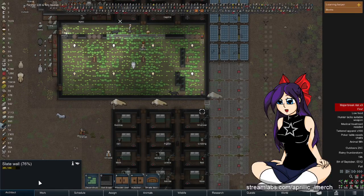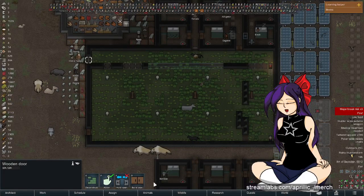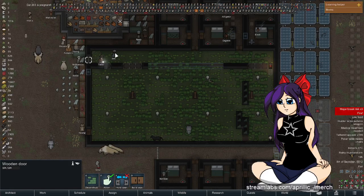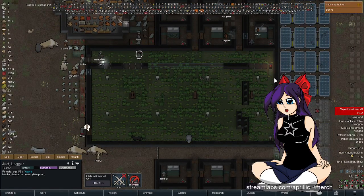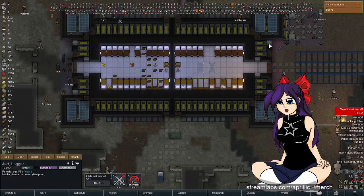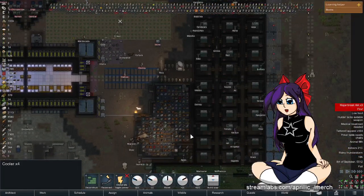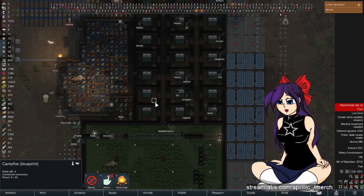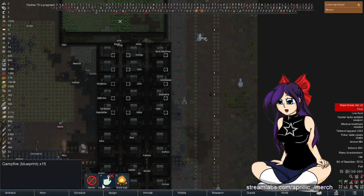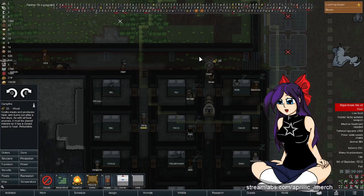I'm trying to focus on not so much enclosing the space, but making it so I can get people moving around it a bit easier — bringing in heaters and air conditioning and making sure we've got roofs where they need to be. This area needs roofs. Jet, can you move the heater down one so we can finish off this wall? I don't even know if we've got enough slate. I'll turn these grow lights off for winter — I don't need them on.